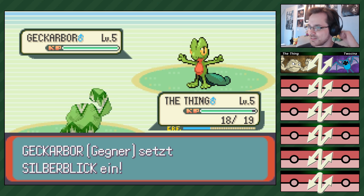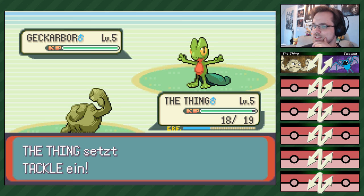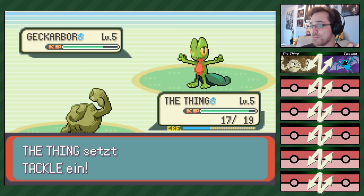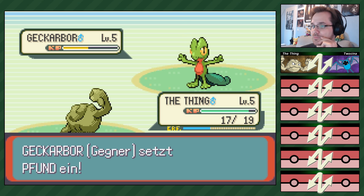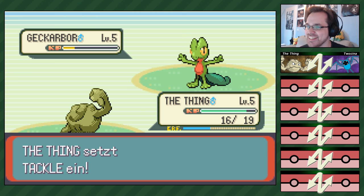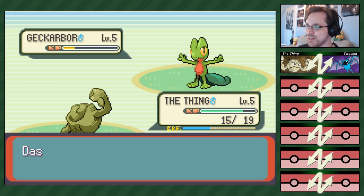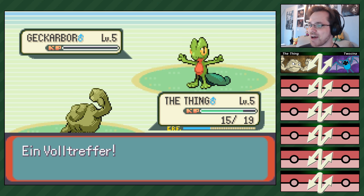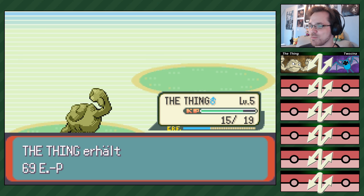Das Ding ist schneller als ich. Es macht zu viel Schaden. Das Ding ist bei mir auch schneller, aber das überrascht mich nicht. Ich kann immer 2 KP wieder absorbieren von den 5, die sie mir abzieht. Ich habe zum Glück noch einen Trank. Ich muss sagen, Jan, ich genieße es, dass ich jetzt mal wenigstens eine Attacke habe, mit der ich arbeiten kann. 69 Erfahrungspunkte – Trololol! Die Challenge steht unter deinem guten Stern. Oh, ich habe Leben so lange gelernt – Wahnsinn!